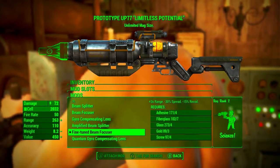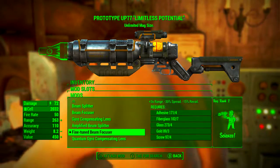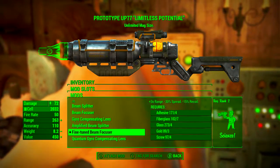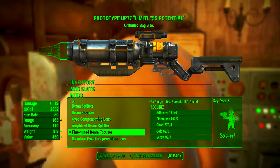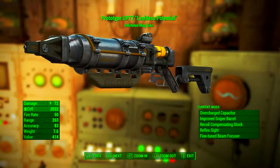Finally I'm going with the fine-tuned beam focuser. Because I'm not going with a scope we could also go with the quantum gyro compensating lens, but the choice is yours. The fine-tuned beam focuser increases range by plus three times, reduces spread by 30%, and reduces recoil by 15%. Once modded out that way...